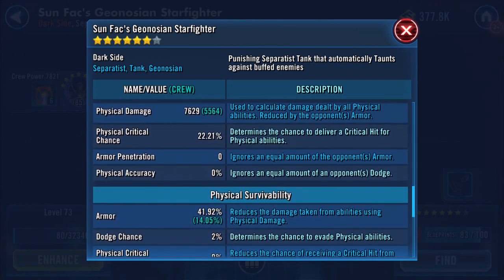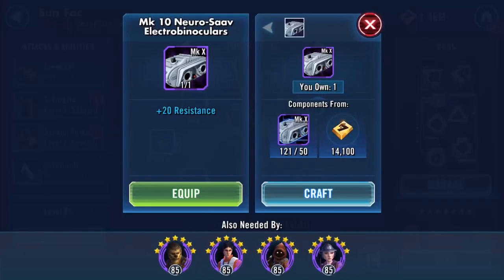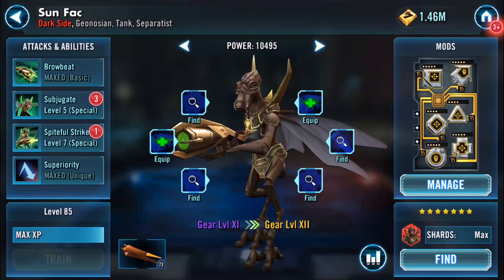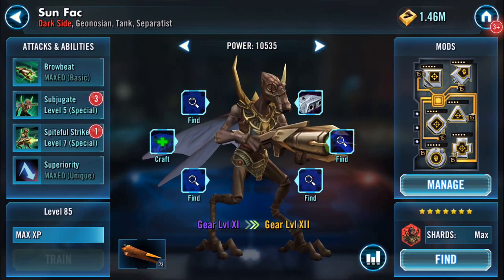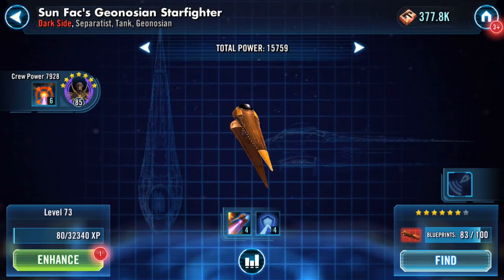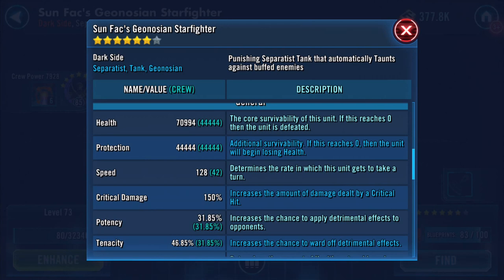Every little helps, as they say. We'll chuck one of them on — increases his power to ten and a half thousand. Oh wow, that's a Kodak moment! What are the odds on that? He's got forty-four thousand four hundred and forty-four as the enhancement on his health, and his protection is all enhancement. That's a lot of fours.